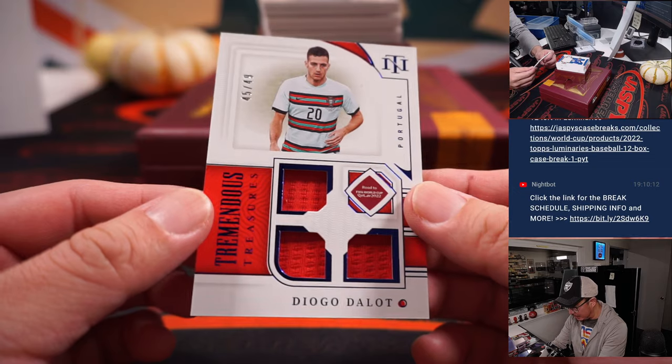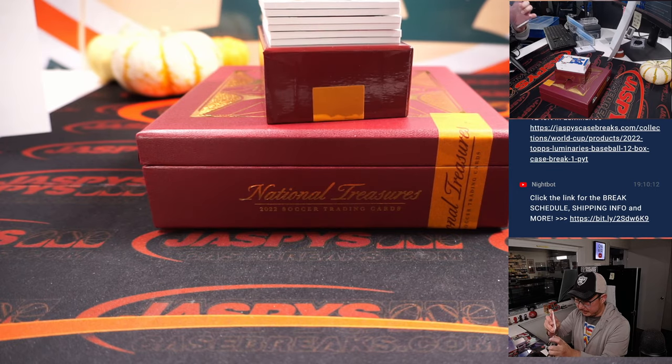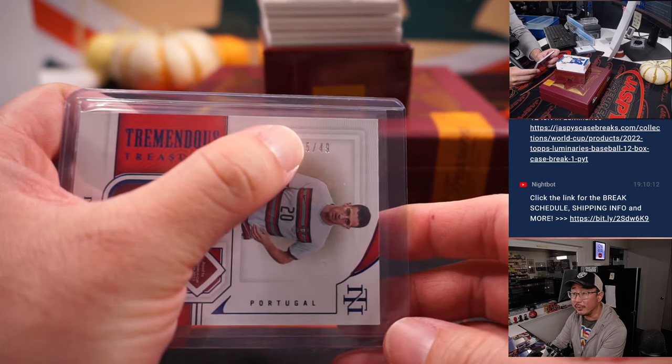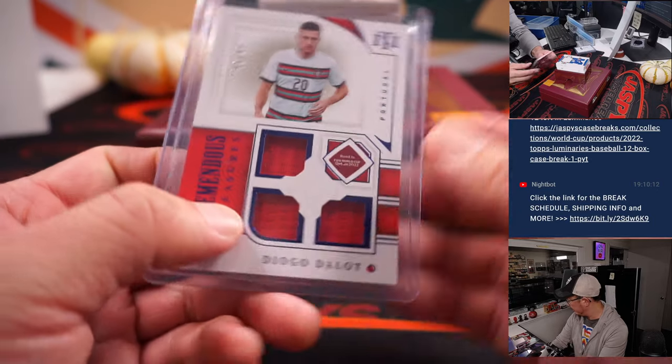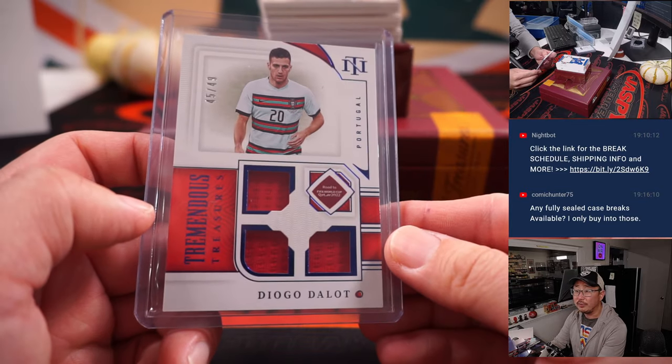Next one: 45 out of 49, Diogo Dalot for Portugal. Portugal's a number block team, so we go by that digit right there — 45. That's Steve H. with Portugal 5.